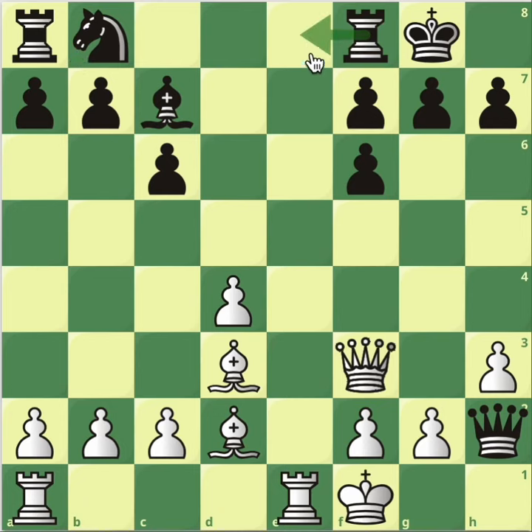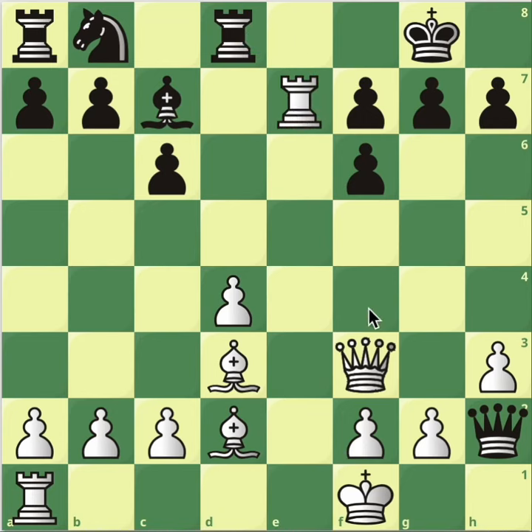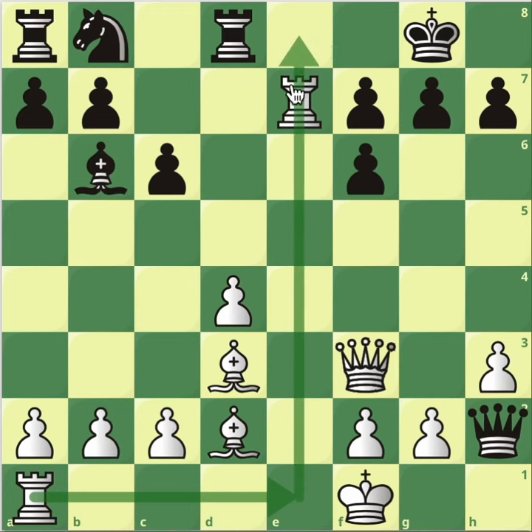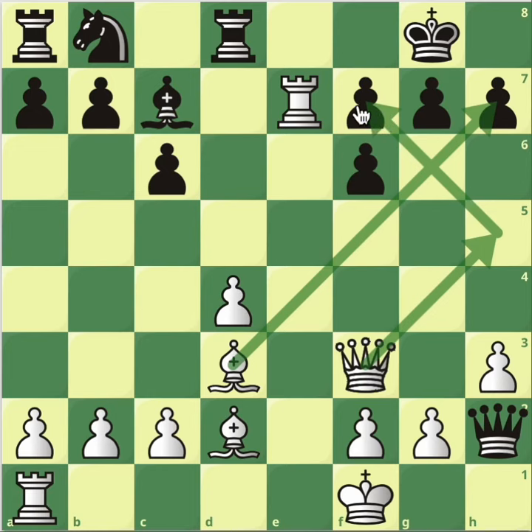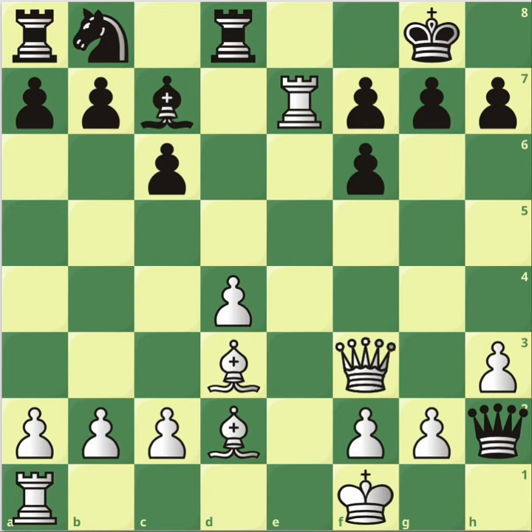Queen to f7 comes now — this threatens check on h7 and attacks the knight as well. The knight card didn't develop anywhere. Can the rook not move there? Let's see rook to e8 — no, we can take it for free. What are you going to do in this position? Rook d8 maybe? But this comes with rook e7 attacking the bishop, and the bishop can't just move away because we will simply play rook a to e1. Too much pressure on the back rank; we're completely winning. Position evaluated at plus six or something like that. So the back rank of the opponent is weak. You also have potential ideas of bishop takes with check, queen takes and then queen to f7.